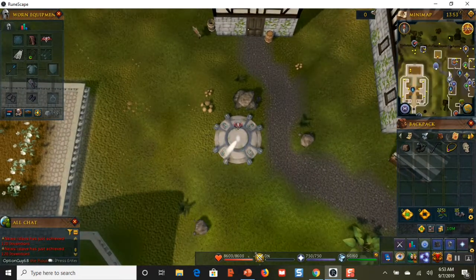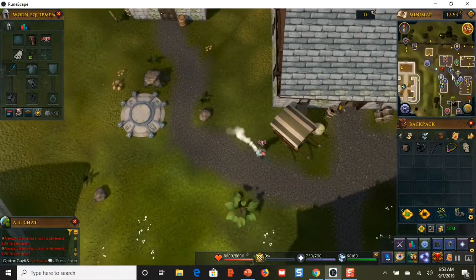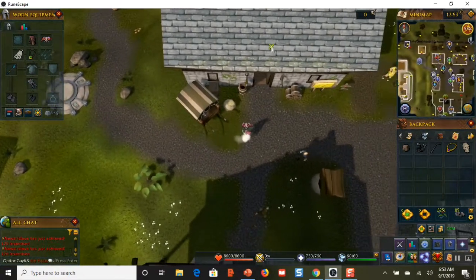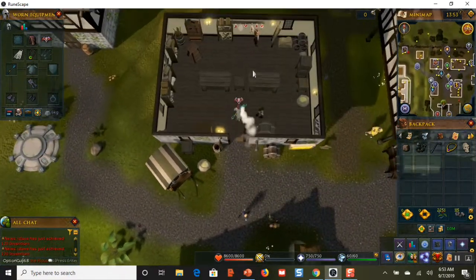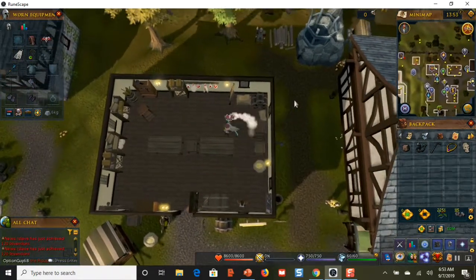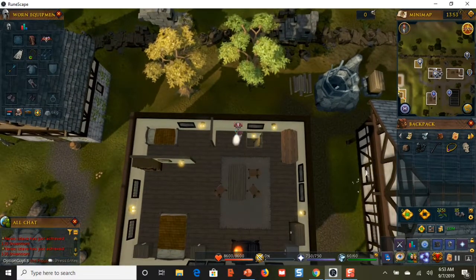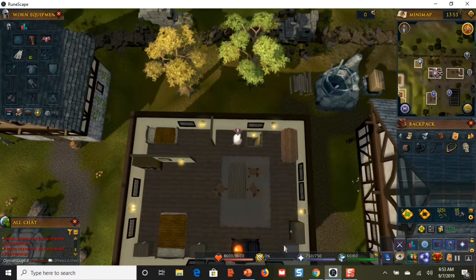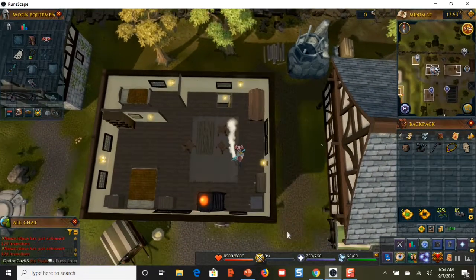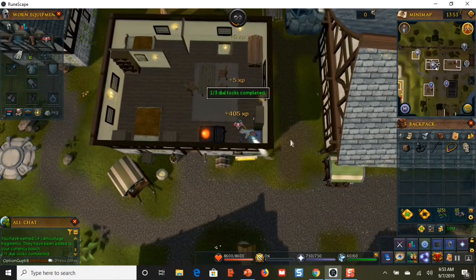The safe is going to be in this general store right next door to the lodestone. Walk in the door and then climb up the ladder. Make sure you have your stethoscope and your loot bag. The safe is down here in the corner — just click on it and crack it open.